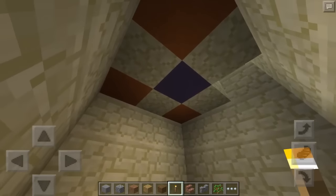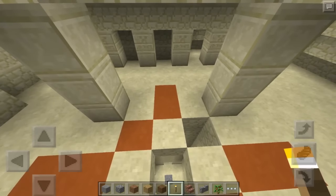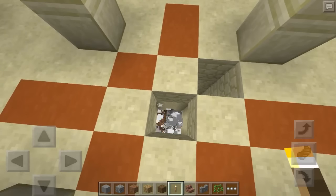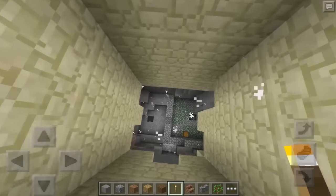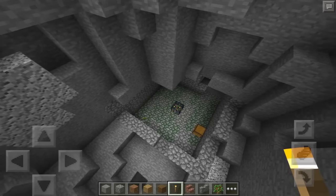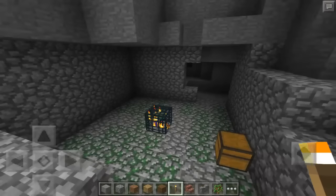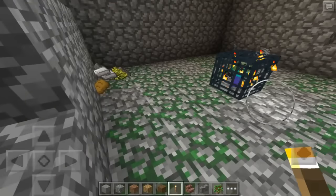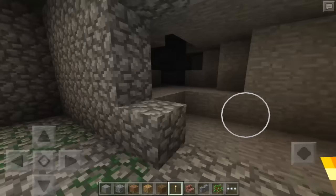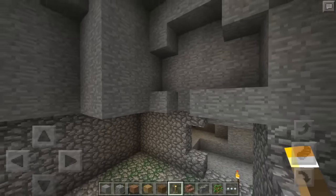I don't like any of this stuff so I'm gonna fall on the pressure plate to show you what happens — you fall, it triggers the TNT. And we find a mob spawner right below the temple! This was not planned, it was totally unexpected. But as you guys can see, desert temples can also spawn mob spawners.